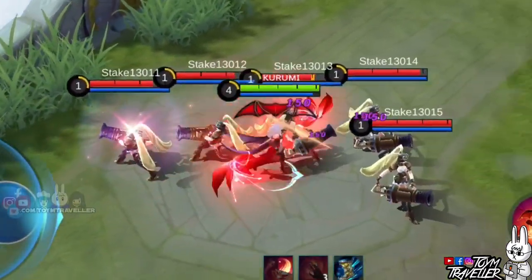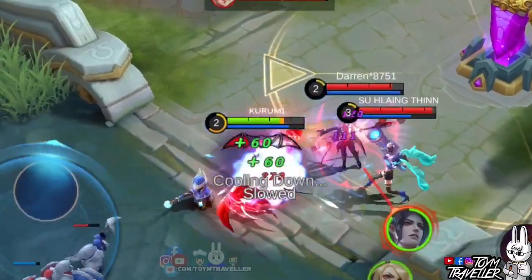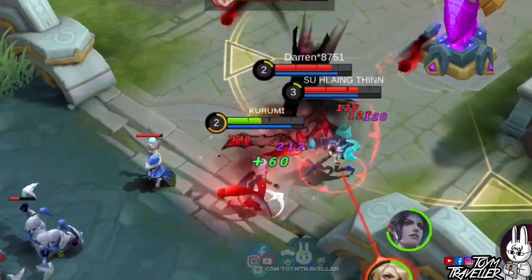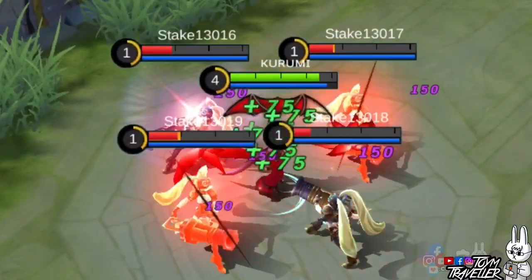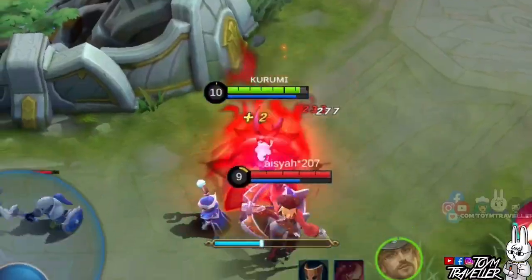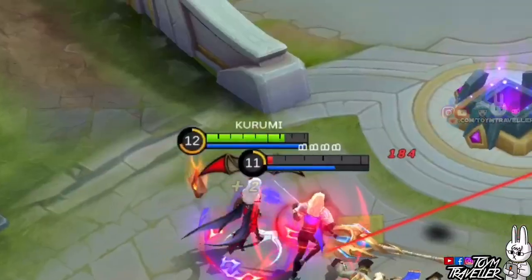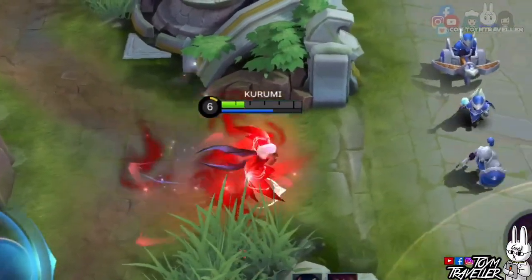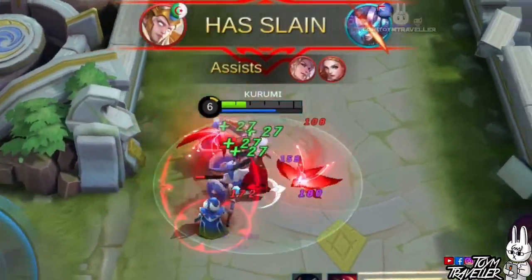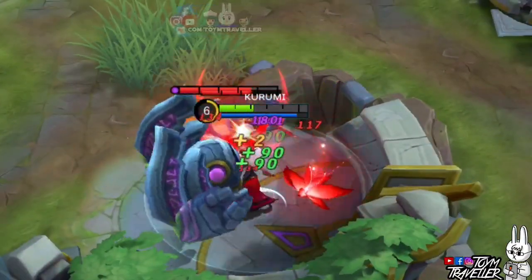Carmilla's first skill is what you need to sustain in team fights, with the ability to regenerate your health while hitting enemies. Being inside the team fight will definitely heal you more — just imagine all enemies being hit with your crimson flowers, that's a massive series of health regeneration. The only thing about this skill is you need to be beside them. Although minions regenerate health for you less, it's still advisable to use them for health regeneration.